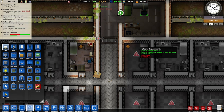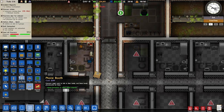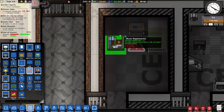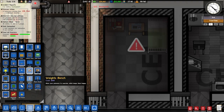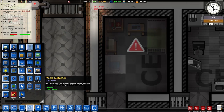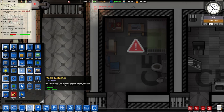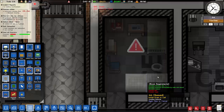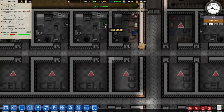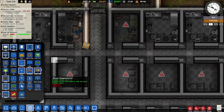Let's start furnishing these beautiful cells. Radio, then we need the bookshelf and TV. I have to be way closer. Bookshelf, TV — where did I put it? Chair, toilet, and shower. What an absolutely fantastic cell design! So we can't clone those because those are flipped again, which is annoying. We'll do one of each. I won't build them all out like I did the first time because that was quite tedious.